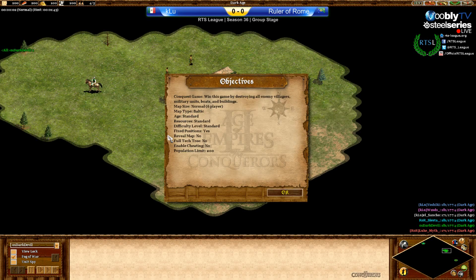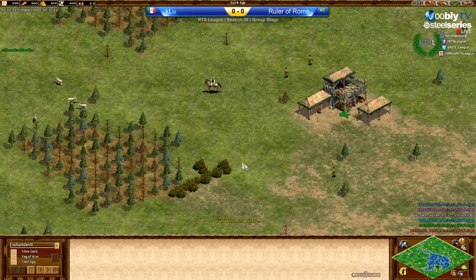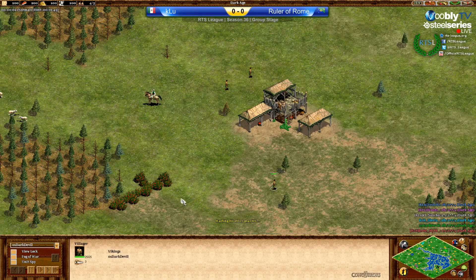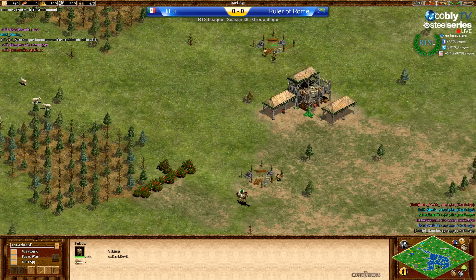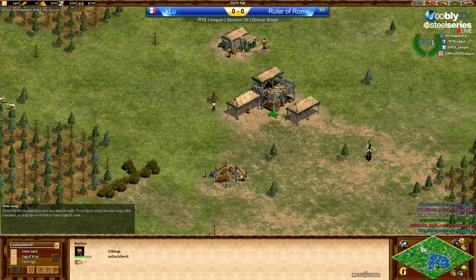The map is Baltic. I don't know which team chose this map but I really don't mind. Baltic is a standard map and every experienced player should be able to survive at least. Let's go through the civilizations. We have Dark Devil playing as the Viking pocket for ROR — the Rulers of Rome. That is really nice.